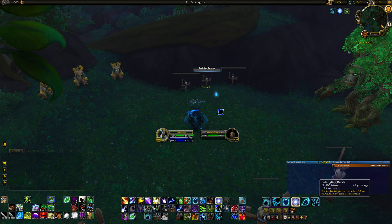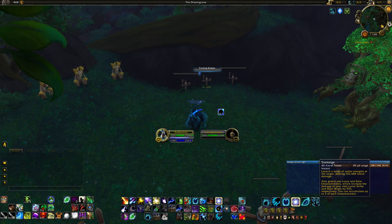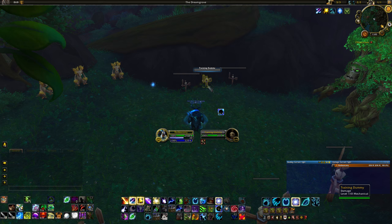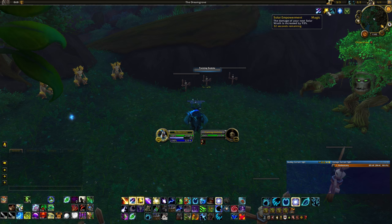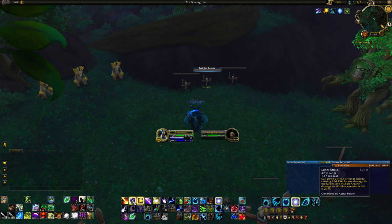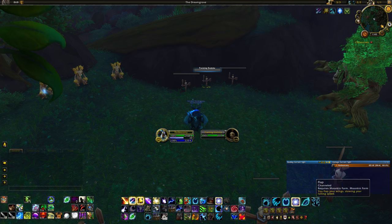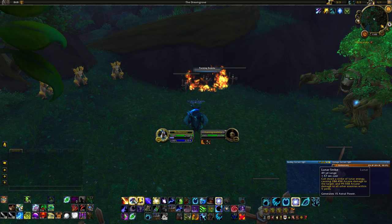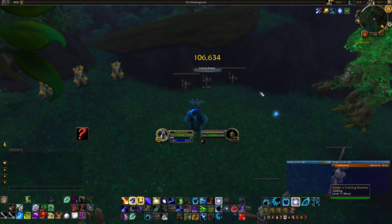As far as spending astral power goes, the first option is Star Surge, which costs 40 astral power. It's an instant spell that shoots an energy ball at the target for good damage. It also gives you Solar Empowerment and Lunar Empowerment, which make your Solar Wrath and Lunar Strike do more damage on their next cast. Every time you use Star Surge it generates another charge of these empowerments, up to a maximum of three.